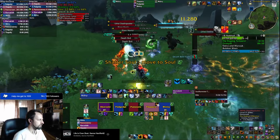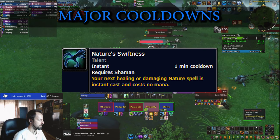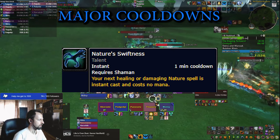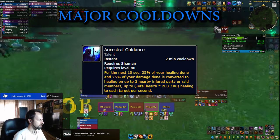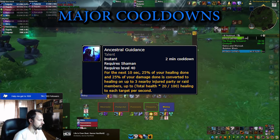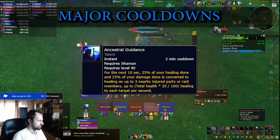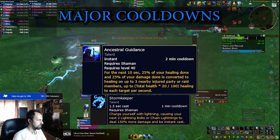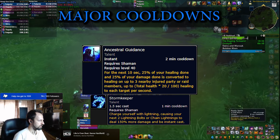Next are the big cooldowns for when things go really bad. Nature's Swiftness is a 1-minute cooldown that makes your next cast instant and reduces its mana cost — great for casting on the move, or use it with Healing Rain if nothing else needs it. Ancestral Guidance on a 2-minute cooldown increases your healing based on the healing or damage done in the next 10 seconds. You can combine it with Stormkeeper — a DPS skill that makes your next 2 Chain Lightnings instant and deal more damage — and if you pop both on a trash pack you are guaranteed to top your party just from the Chain Lightning damage.